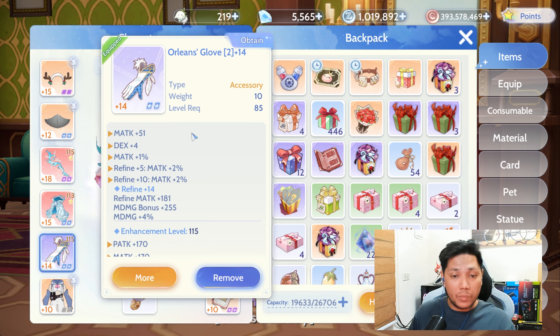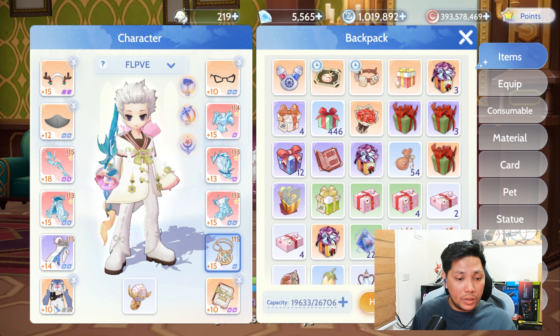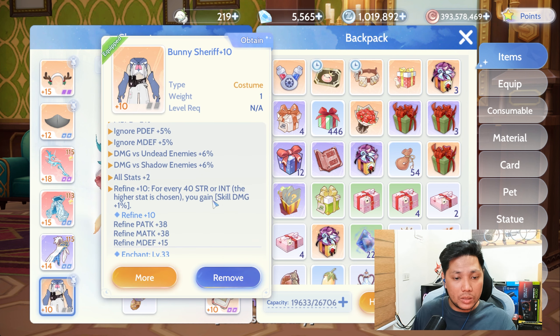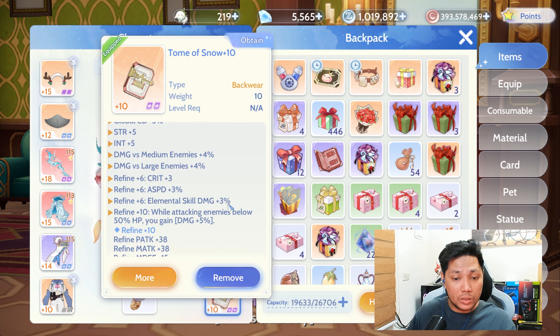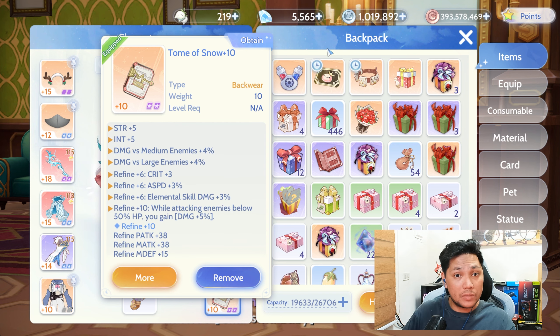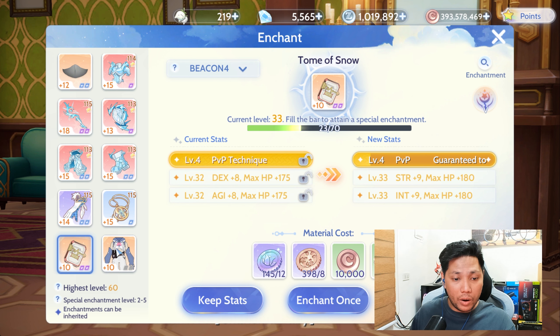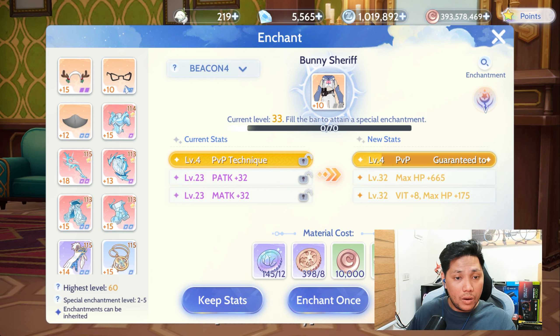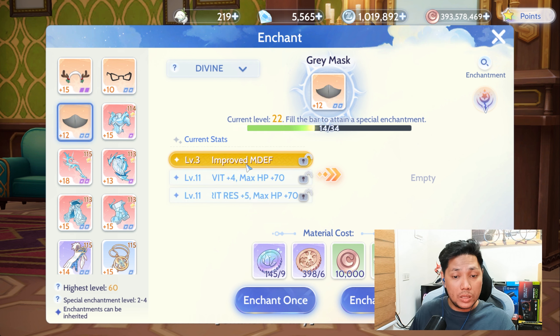Soon, the Orleans Glove will be replaced by the upcoming DA accessories, if they become available globally — I hope they will. Then I'm going to replace the Pendant of Harmony with the DA accessories version as well. For the costume, I'm using the Bunny Sheriff for the additional skill damage. For the backwear, I'm using the Tome of Snow for additional skill damage and damage plus 5%. For enchants, I'm using the Beacon for the headwear, backwear, and costume. For the facewear and mouthwear, I'm using the MDepth.